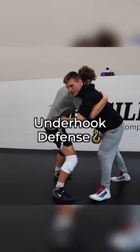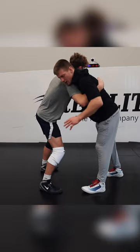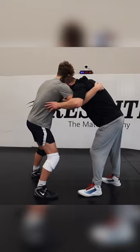The first thing is to get your hips back and wing down, but when you wing down you want to be below his elbow. If you can have good head position too, then you're at an advantage.